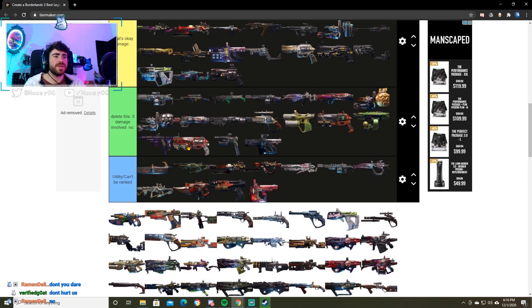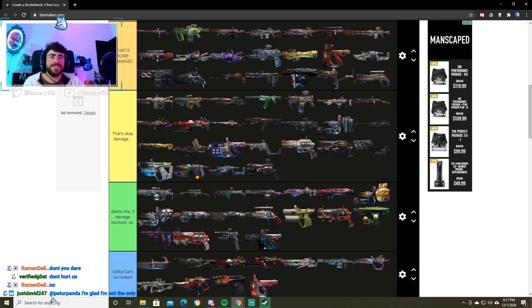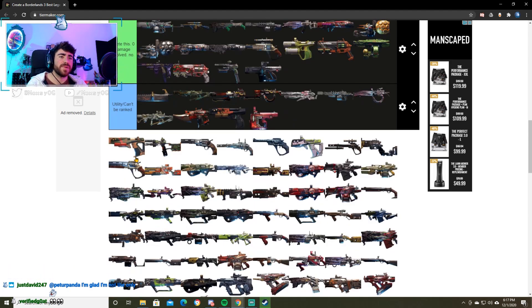Next up the Skekskill. Where did I put the Linoge? Put it with the Linoge. I put the Skekskill in some damage. It's a little bit better. It's a good weapon but not great.